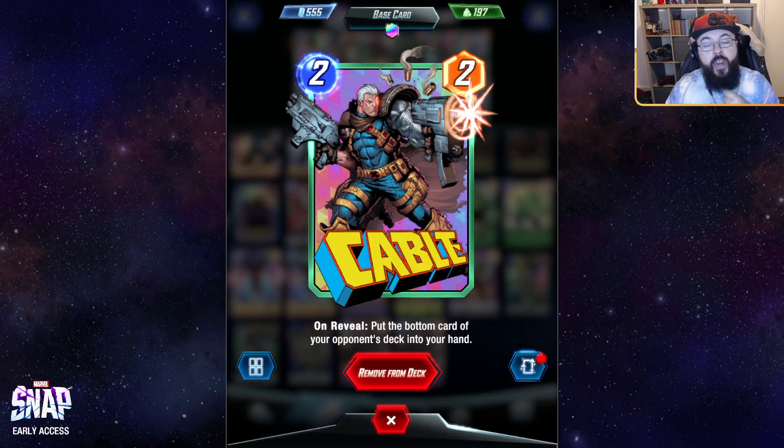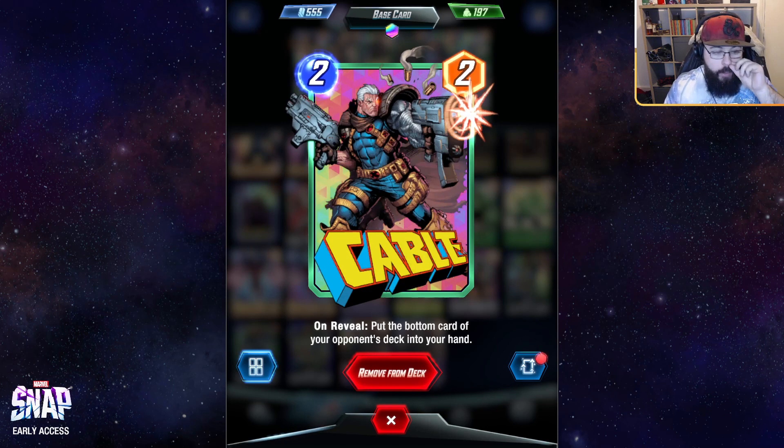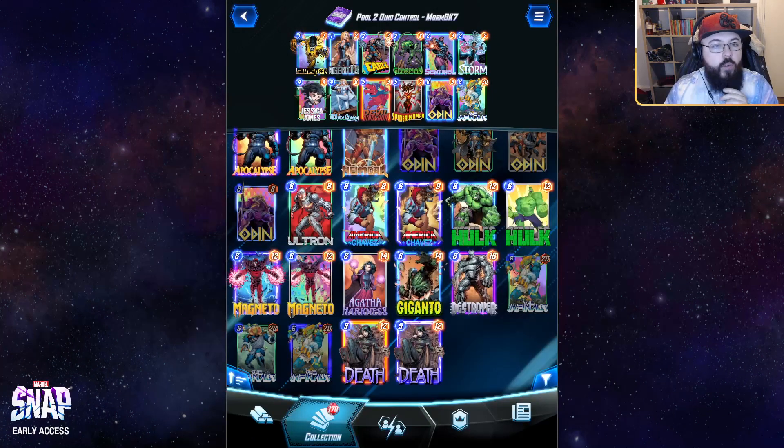In a similar vein, we've got Cable in the deck. Not quite as good as Agent 13, but it has the upside of ripping a card from the bottom of your opponent's deck instead — which is really powerful. And it's again going to keep that hand nice and flush for your Devil Dinosaur.